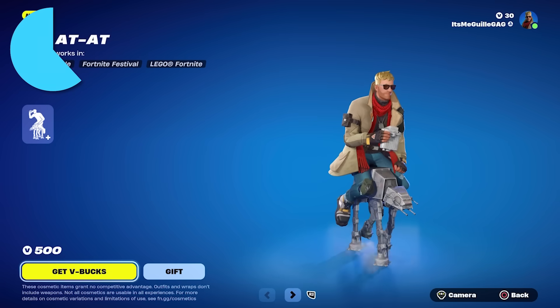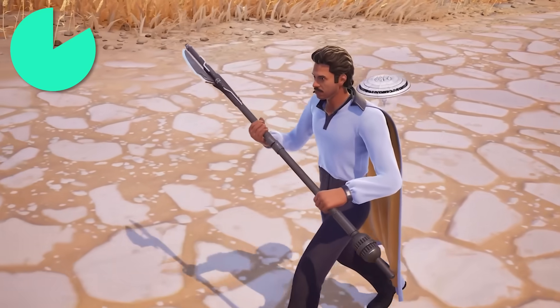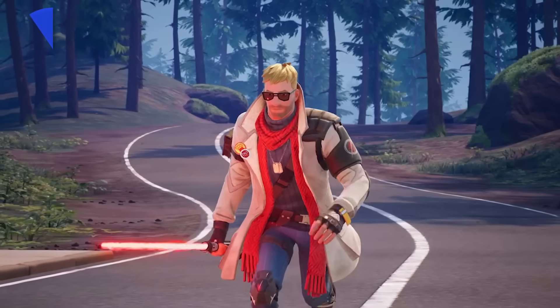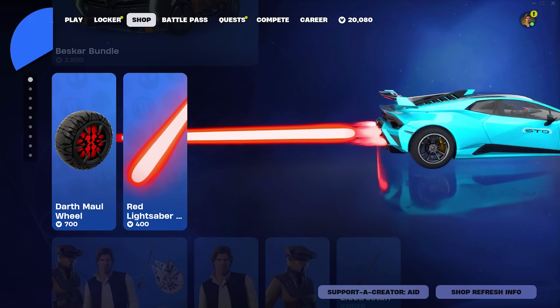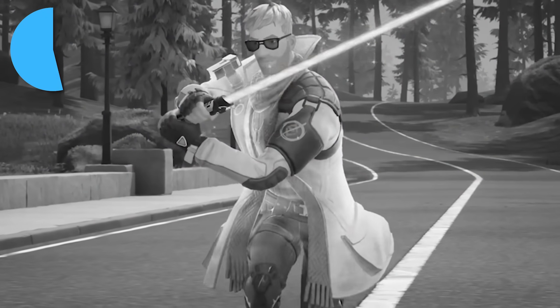In addition, there are easter eggs like an ad hat emote referencing the infamous vehicle from the saga. And if you thought Lando's pickaxe is just another random one, it's actually a staff that he briefly uses in Return of the Jedi. In the new update, lightsabers are finally making their debut in the item shop — well, kind of. They're present in the form of a Rocket Racing cosmetic which literally has 'lightsaber' in the name, which is cool for sure, but it's not what any of us expected.